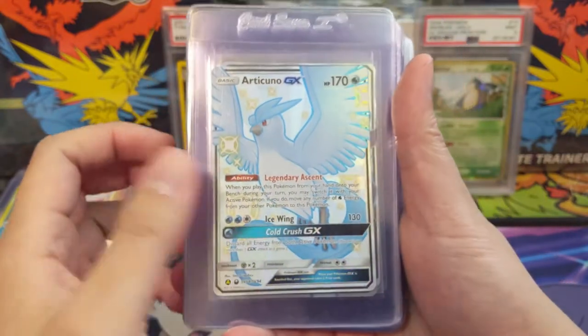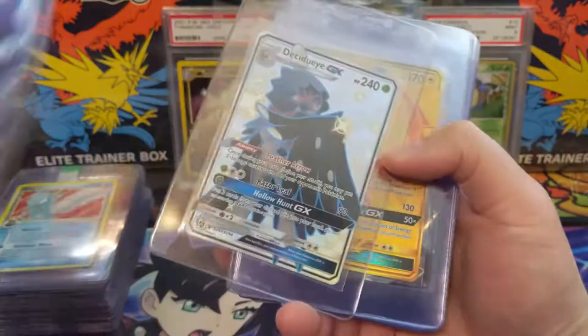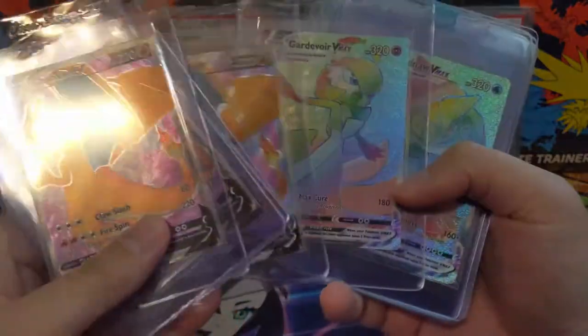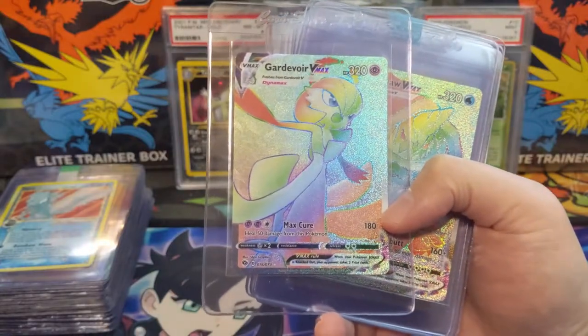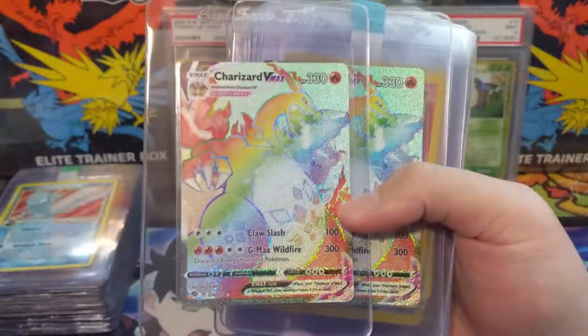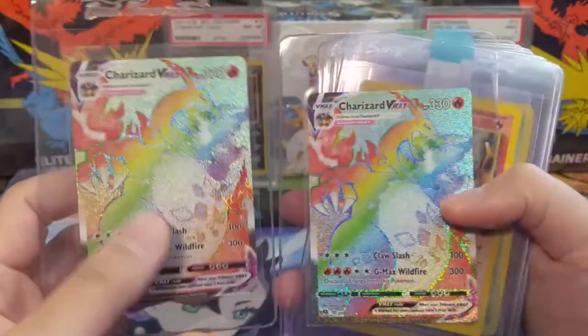We've got Articuno, Hidden Fates Dark Raichu, Sigilyph Gold, Coco, some more Champions Path ETB promos, some rainbows from Champions Path — including not one but two of the Charizard V-MAX rainbows.